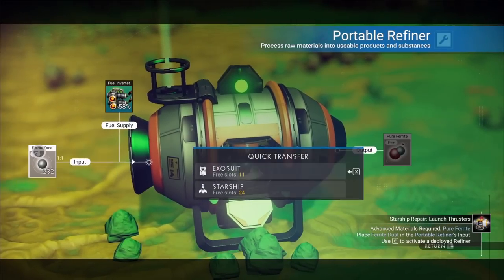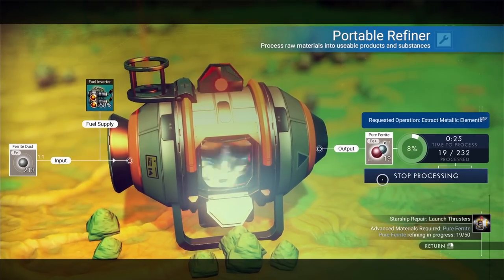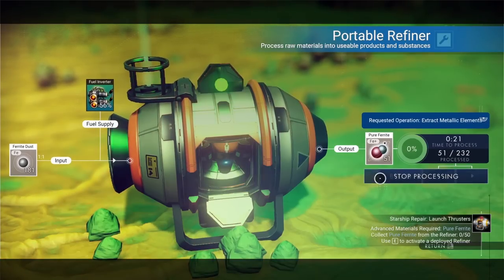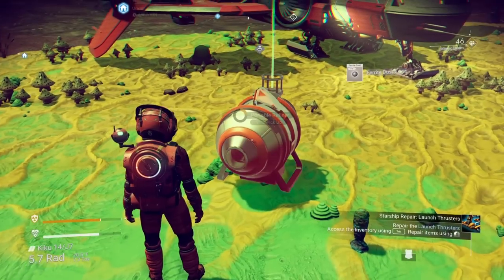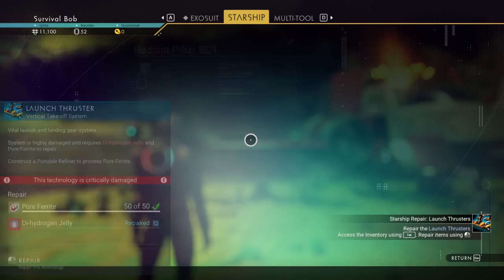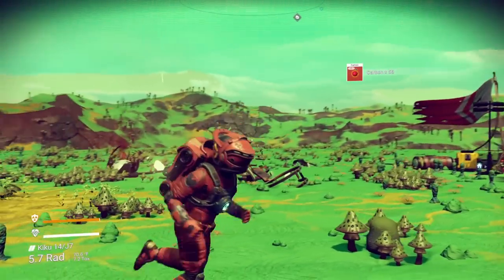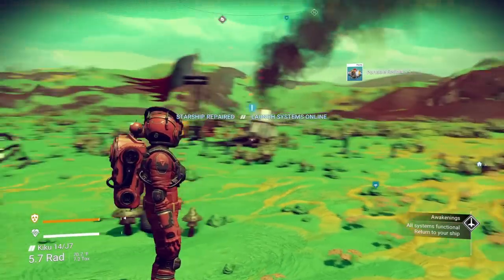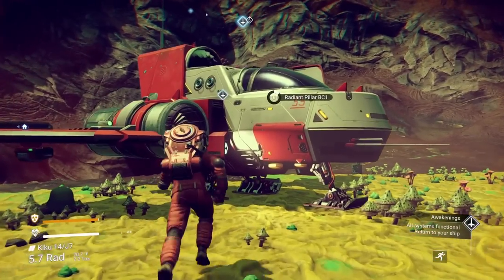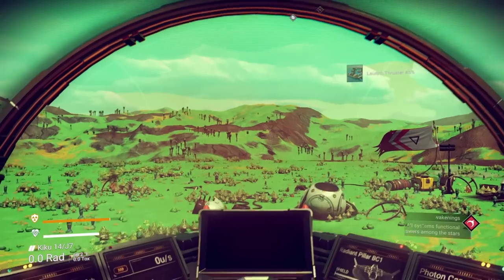We got that. We need 40 or 50 pure ferrite. They've changed some of the way these look - I like it. And I got 51. Let's pick that refiner up because we don't need it there anymore. Let's fix our thrusters. If this is a safe place with lots of resources and you want to gather some stuff up, feel free to spend time here - look around, search for more animals - or continue on with the mission, which is going to unlock more of the game and base building.